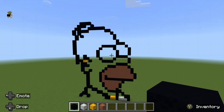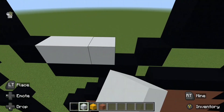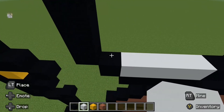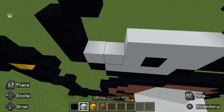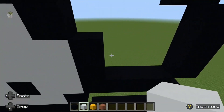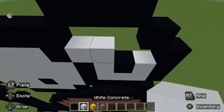Now we're going to colour in the eyes. Start on your left eye. In your first row, fill it in completely with white concrete. On the second row, from the left, place three white, followed by one black, and the rest in white. On the right eye, place white on your first row. On your second row, place one white, one black, and one white. The rest is in white.